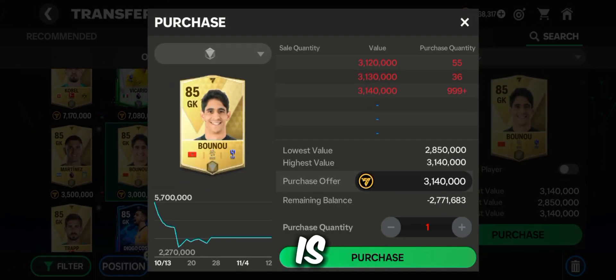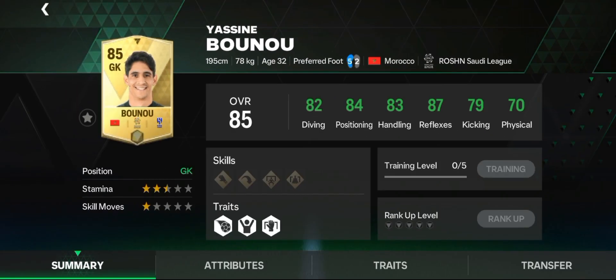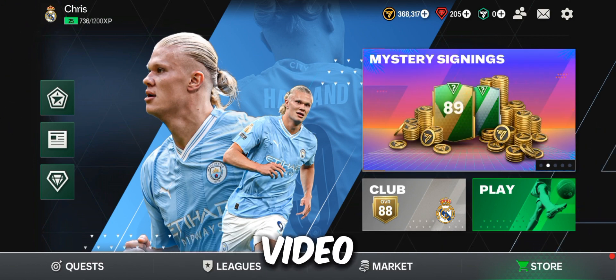The last keeper I will suggest for you is Bunu. He has insane stats and is also tall, so he will be good if you use him in your team. These are the best cheapest goalkeepers to get now on FC Mobile. I hope you enjoyed this video. Peace out.